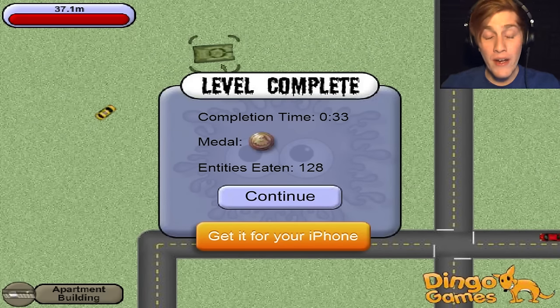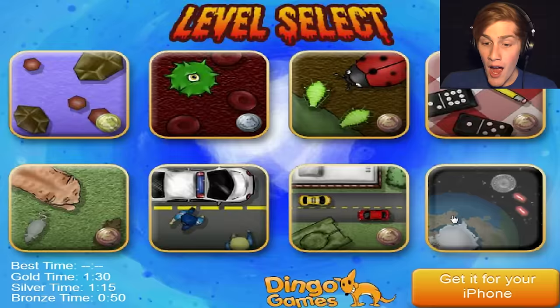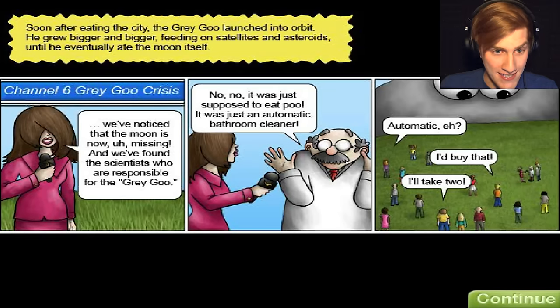We did it once again. We got a bronze medal and we ate 128 things. We are now 37 meters big, which means we are probably about 100 feet big. So that's pretty crazy. Let's head on to the next level. Now we're going to outer space. Soon after eating the city, the grey goo launched into orbit. He grew bigger and bigger, feeding on satellites and asteroids. Eventually he ate the moon itself.